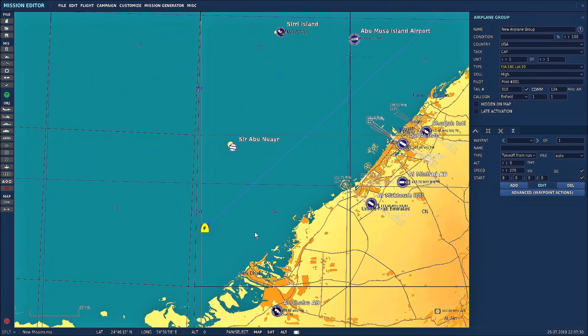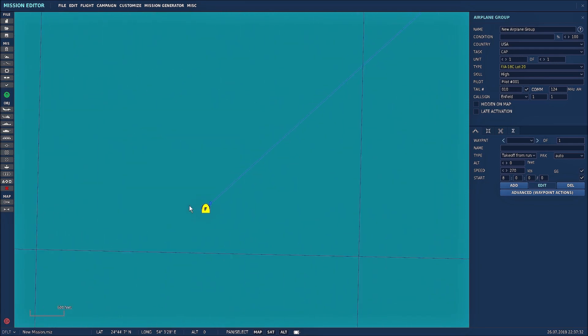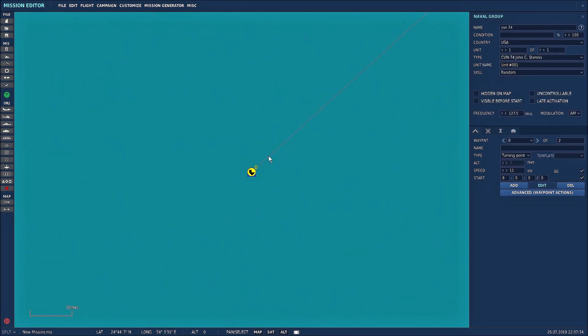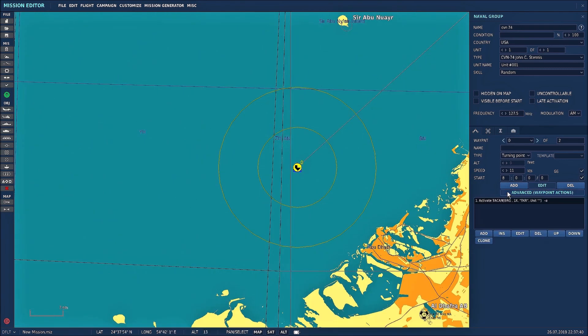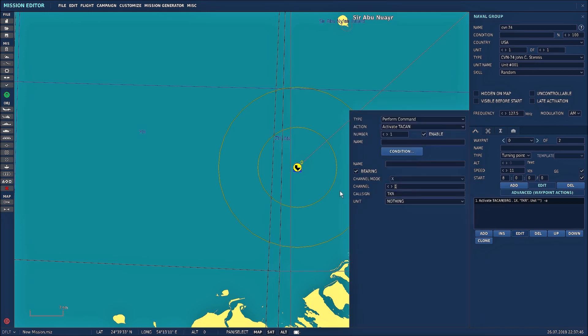Now what we want to do is get the ILS working on there. We'll click on the carrier and go to advanced waypoints — it already has an activate TACAN entry there. So we want TACAN and I'm going to set my channel to 74.